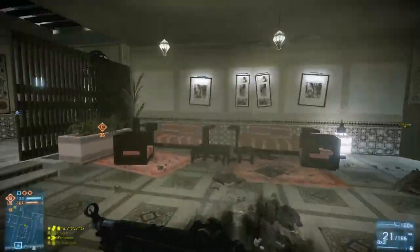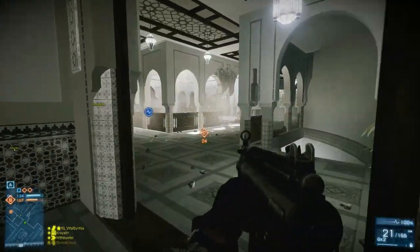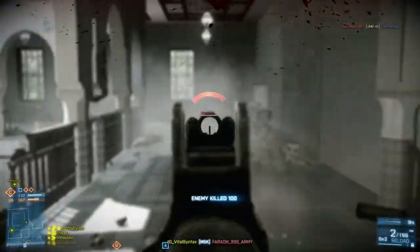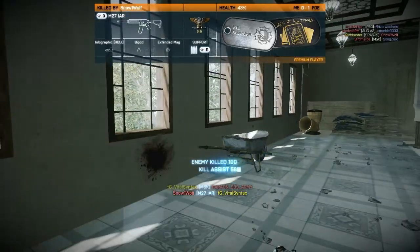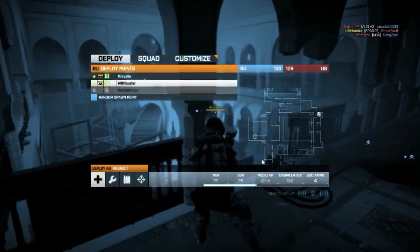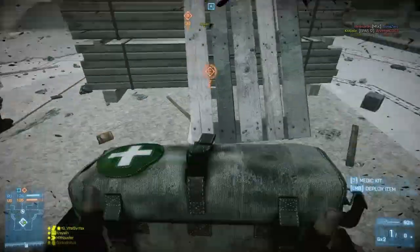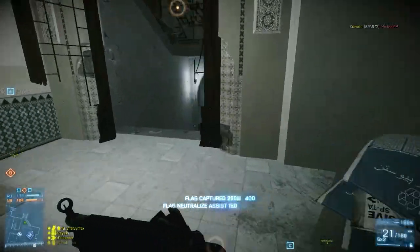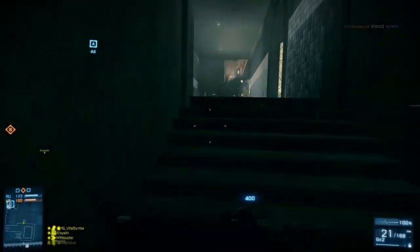Even though this gun has a high fire rate at 900 rounds per minute, there are a lot of other weapons in this same category with that same fire rate. For example, the MP7 has a 950 round per minute fire rate, the P90 has a 900 round fire rate, the PP19 has a 900 round fire rate, and the ASVAL has a 900 fire rate. So it's actually a pretty normal fire rate for submachine guns, and since it has a smaller magazine, low damage, and just an average fire rate, it's really not that good.